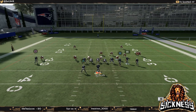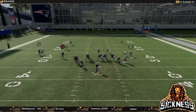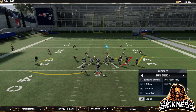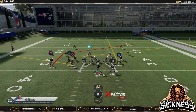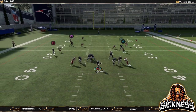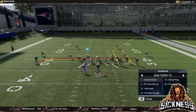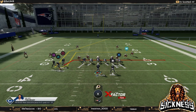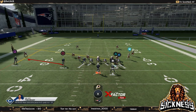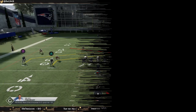The next concept is the motion slant. The motion slant is phenomenal because no zone or man coverage is going to be able to play it, which forces your opponent to take their user and sit at the line of scrimmage trying to guard it. That opens up deeper routes like a post behind it or a deep in. A simple quick route like this forces your opponent out of blitzing — and if they do blitz, one wrong move with their user and you can attack deeper or hit the low-ball motion slant.